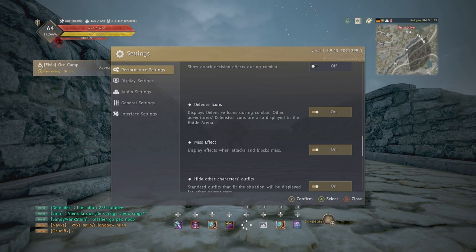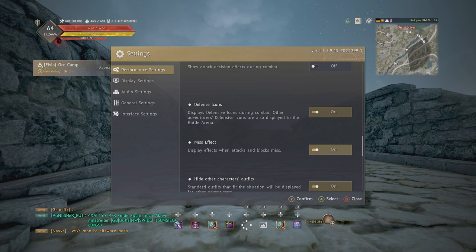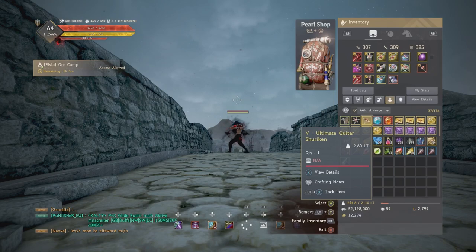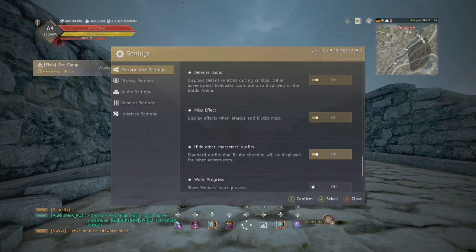Miss effects is personal preference. When you hit opponents or mobs it lets you know when you miss. I find it useful because it lets me know whether I need more accuracy for certain grind spots, and whether opponents I'm fighting are evasion or DR based. I can then switch to an accuracy offhand to hit my opponents more. Hide other adventurers' outfits: I'd recommend turning this on — it puts people in default outfits to improve your performance.